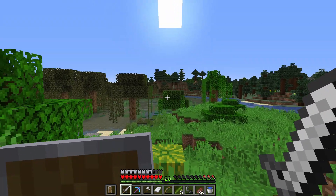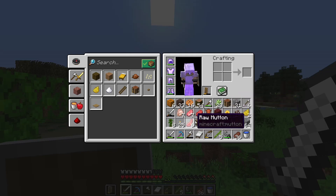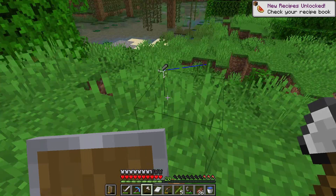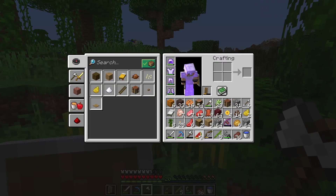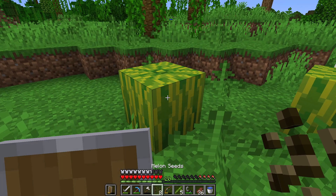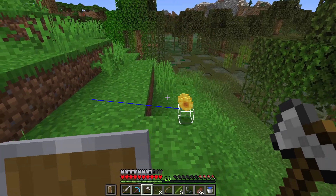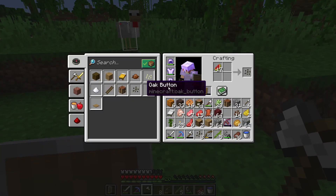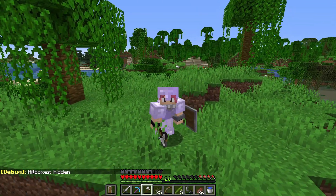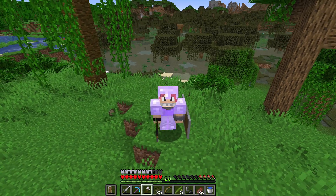One thing we should get as well are these melons. I was talking about how hard melons are to get literally a few minutes ago and we've found some. I need to figure out what to get rid of in my inventory - I don't think we need that old sword anymore. We've got ourselves some melon slices. You can actually eat these - melon slices give you one haunch on the hunger bar - but I'm going to turn them into seeds and farm as many as I can.